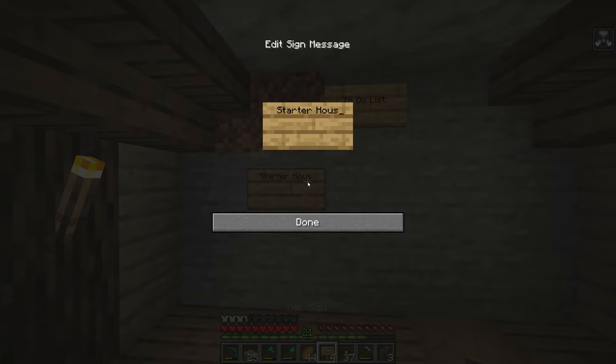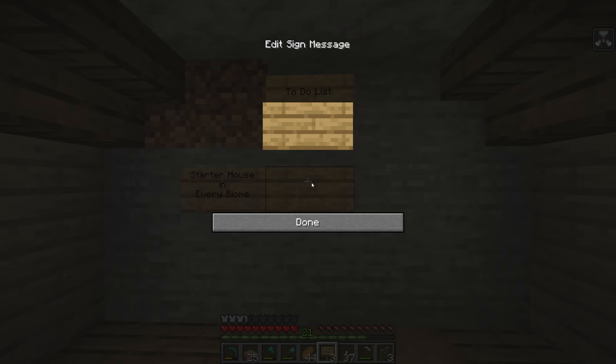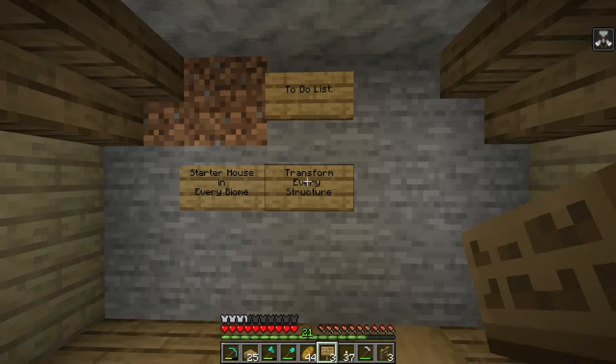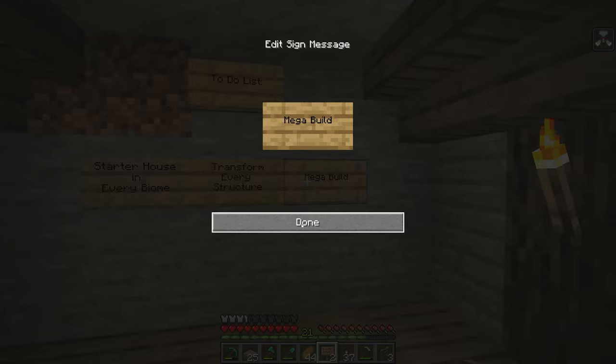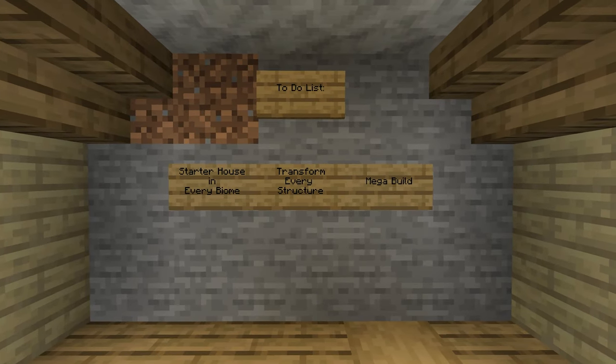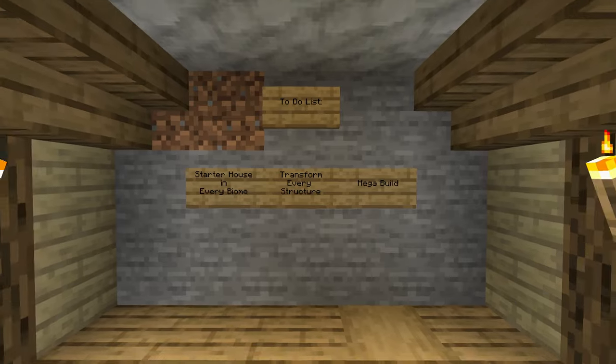Now the next thing I wanted to show off before we finish this video is our to-do list for this series. The first big thing is a starter house in every biome. Of course we're going to have episodes in between focused on other things like redstone builds and farms. After completing all those starter houses, I want to transform one of every structure — so we'll be working on an ocean monument base, transforming a nether fortress, and focusing on every different type of build. Finally, what I want to do to finish off this series is a mega base. I have no plans for it right now but we are going to make sure it is amazing and that you guys learn a lot from it so you can build your own mega bases.